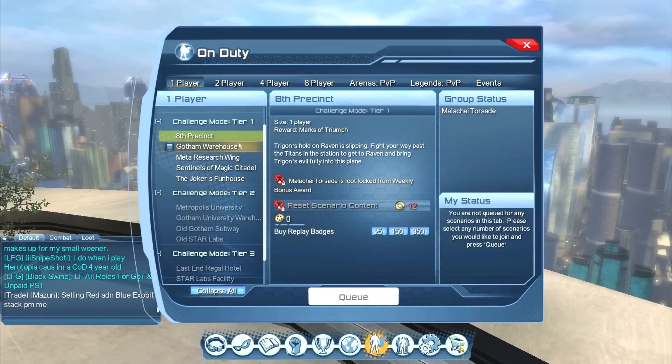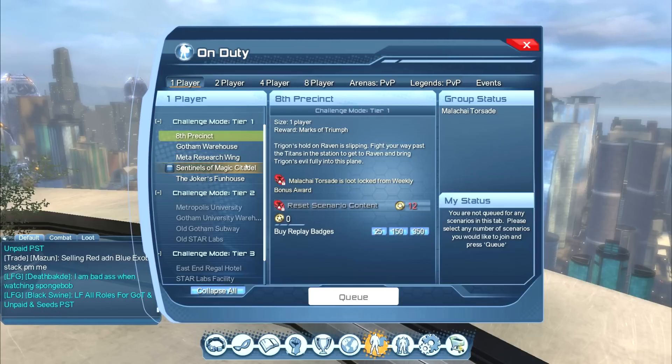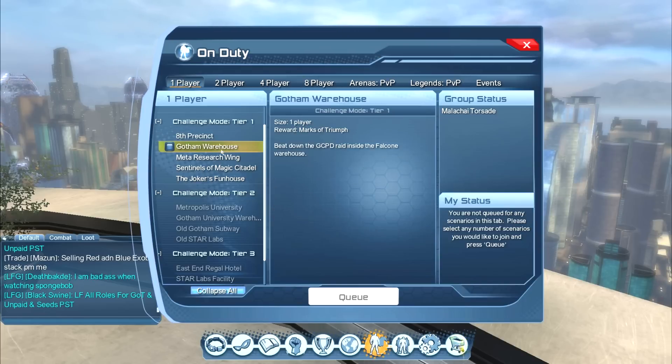Now you'll see here when I click on this Eighth Precinct, it says Malachi Torsad is loot locked from weekly bonus awards. Anytime you do any of these alerts, you get a weekly award. So the first time I do Eighth Precinct in a week, I'll get a box once I complete it, which will have bonus goodies in it — extra marks of triumph, extra loot, things like that.